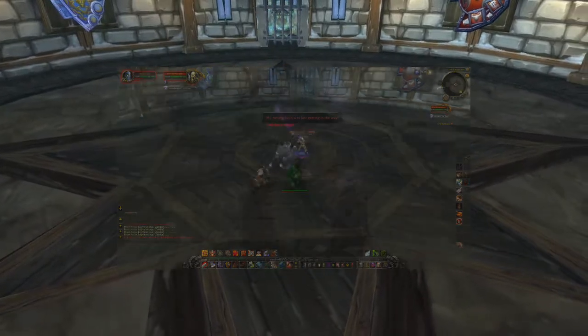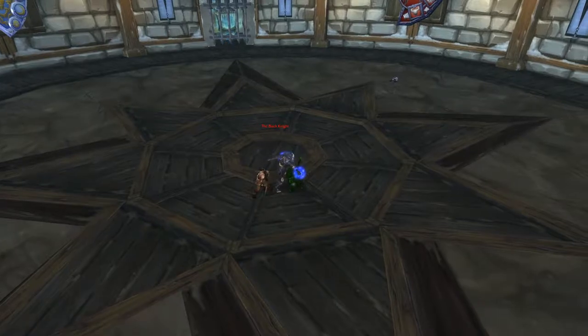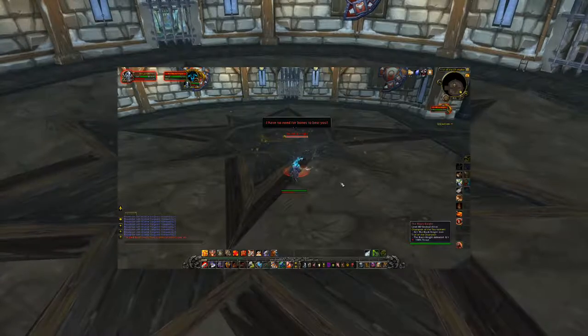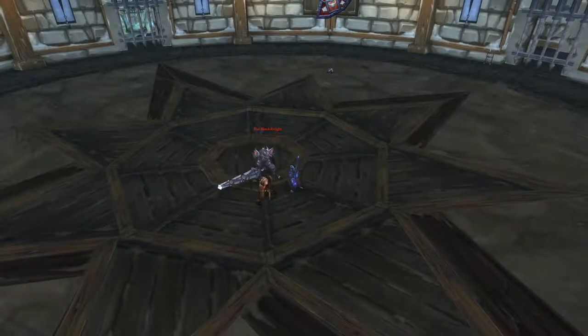Because his rotting skin was merely a setback — rinse and repeat, and tis but a scratch — the Black Knight is back one more time in an attempt to finish you off. Ethereal is the new black. But seriously, each time he comes back he has fewer abilities than before, so this fight just gets easier the longer it drags out.